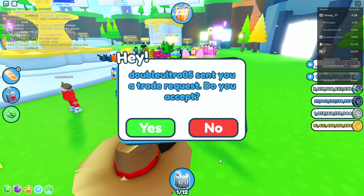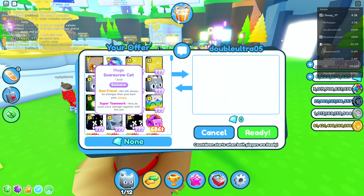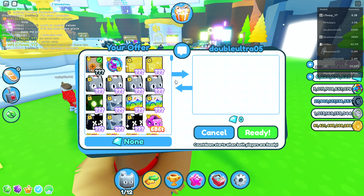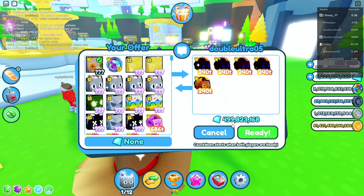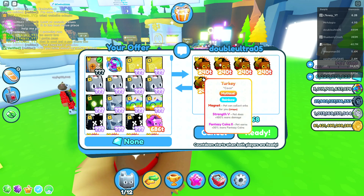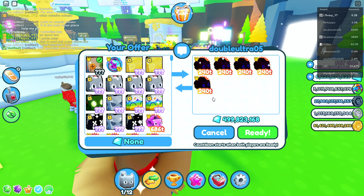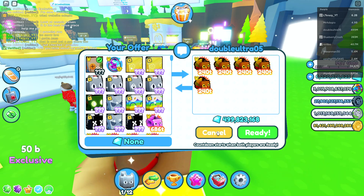We just got our second offer here from Double. Let's see what he's got for us. Of course, we're gonna add in our huge scarecrow cat, and let's see what kind of trade offers he has. Maybe a bunch of the brand new mythicals — we're gonna have to see. He's throwing in 500 million gems and also like five rainbow turkeys. They're not even Dark Matters, so I'm probably gonna have to pass on this one. This is a hard no. The last offer was at least pretty decent — this one I'm not gonna lie is pretty bad. So we're gonna hit cancel.